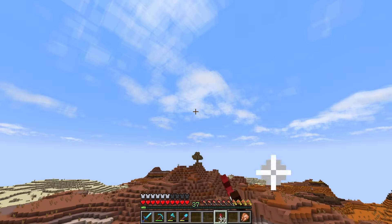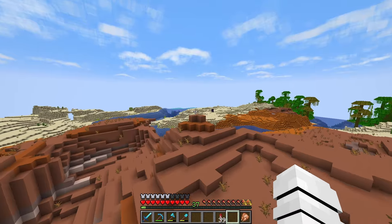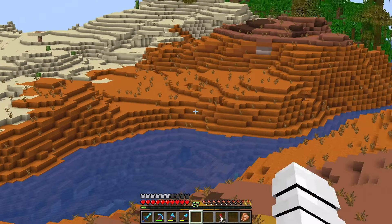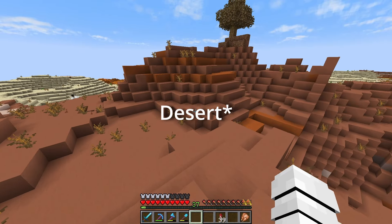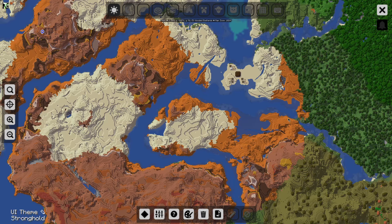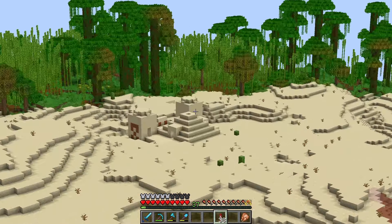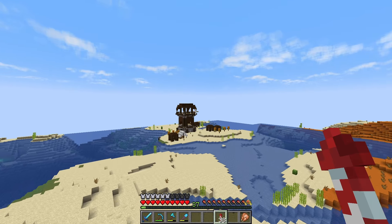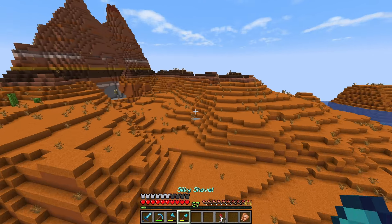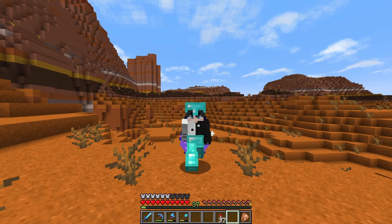I need to collect a bunch of red sand because I'm using red sand and red sandstone — and if you didn't know, red sandstone doesn't actually spawn, you have to craft it yourself with red sand. I don't want to break the area around here, so I might go out further to get my red sand. We also have a jungle temple here and a pillager outpost — we can do something about that as well. But either way, it's time to get material gathering.